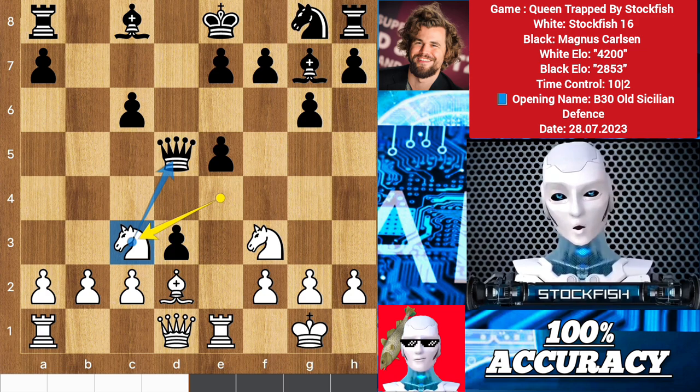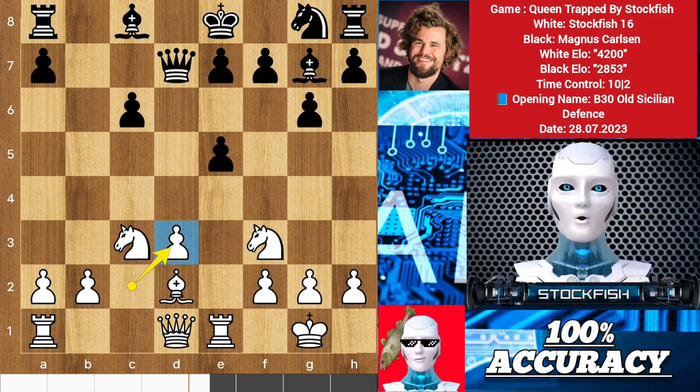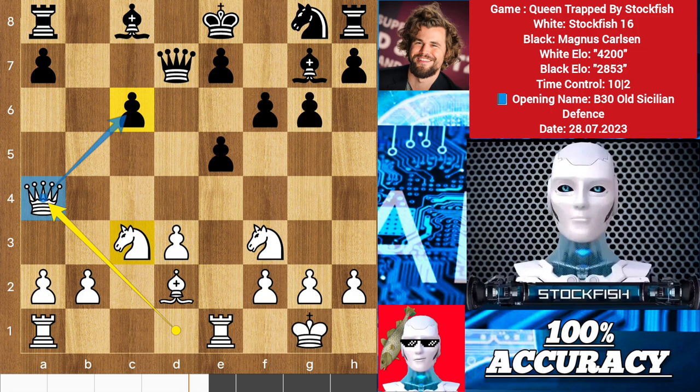Live as if you were to die tomorrow, learn as if you were to live forever. So Magnus moved back his queen. Pawn captured d3 — and you shouldn't take the pawn because of knight takes e5. Then queen f3 will be a reasonable choice, pressuring this diagonal and this file with knight support. So Magnus played f5 to build his structure. Queen a4 to target this pawn and the knight wants to come like a zigzag frog to pressure the queen, but Magnus ignored it completely and pushed the g-pawn.